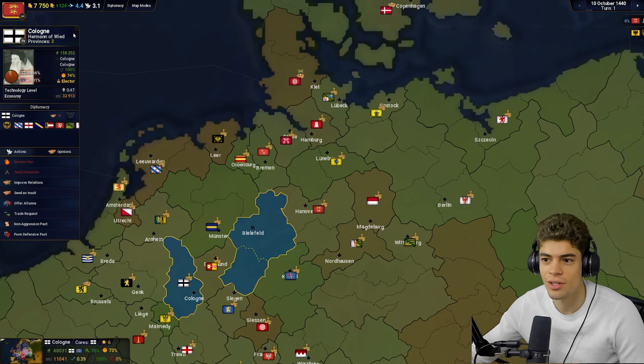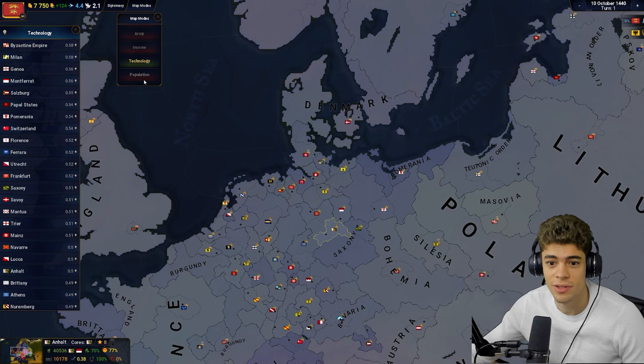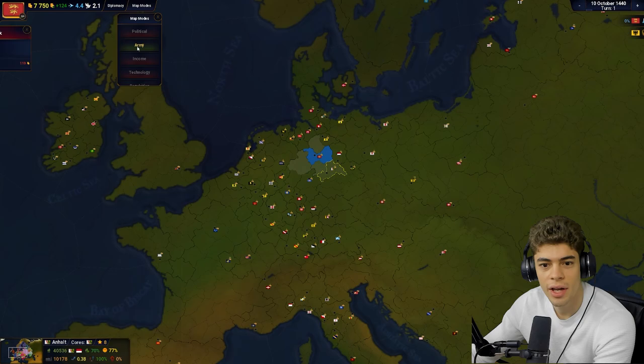And why is Copenhagen all fancy and wiggly? We can get the different map modes: type of terrain. They've got the terrain map mode, provisibility, diseases — that's a cool map mode. It's so self-contained, it's stupid. Political map mode — let's just hit next turn and see what's happening.